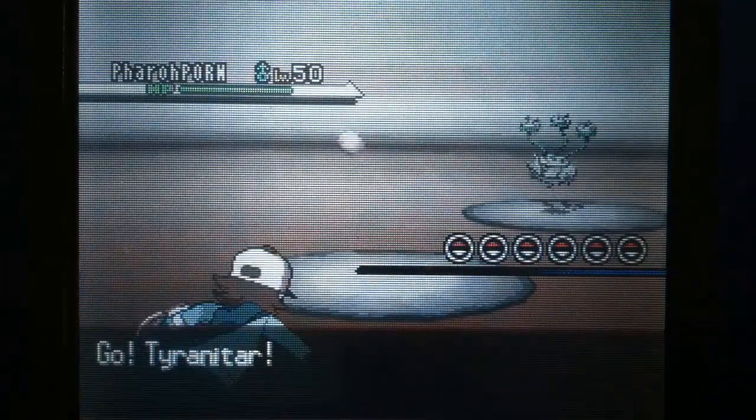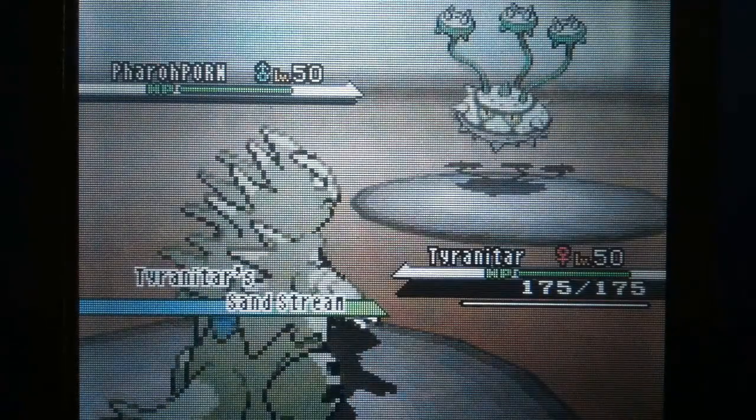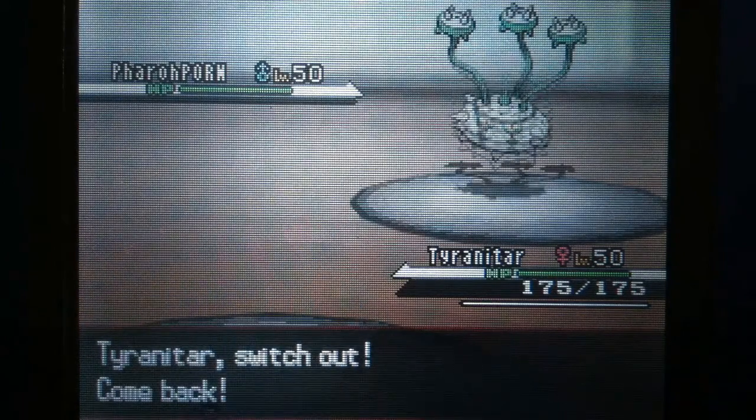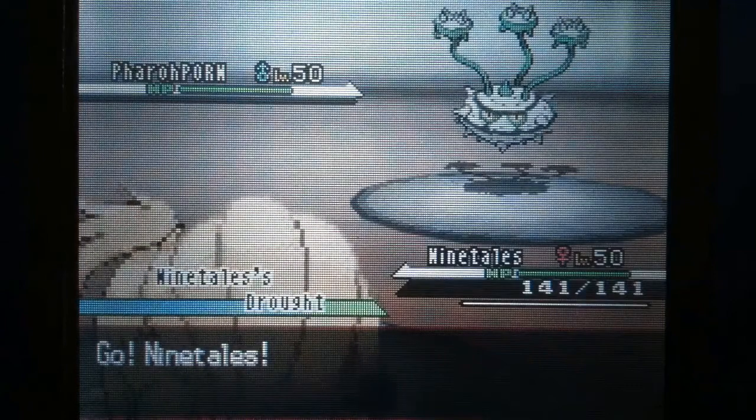Now my whole battle is centered around using Charizard — he's Choice Specs Solar Power. So I send out Tyranitar just to mess with him weather-wise, and once again I don't know his team before he uses it, so this is all like blind firing.